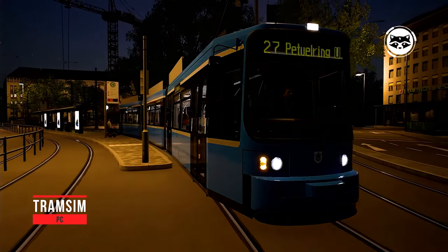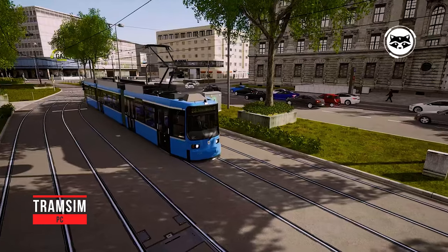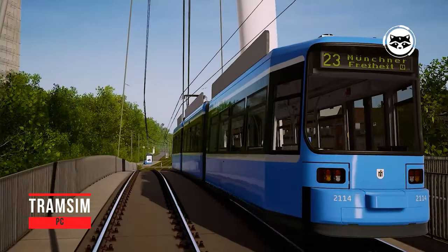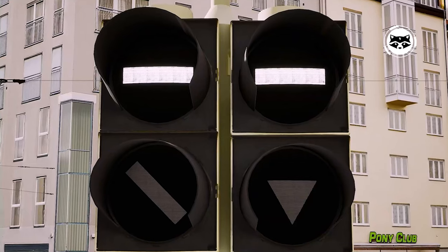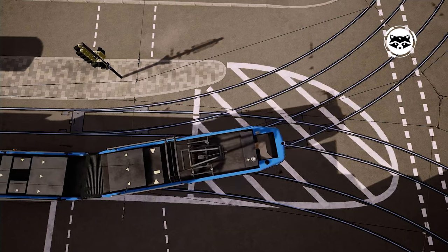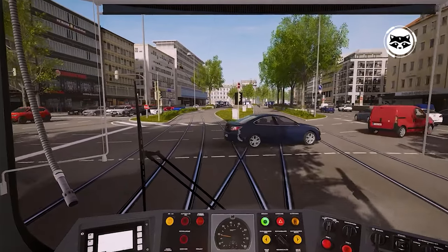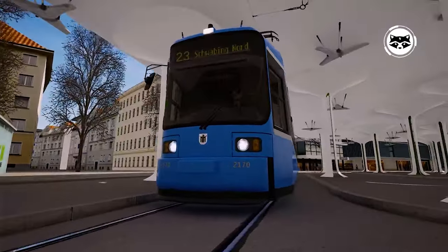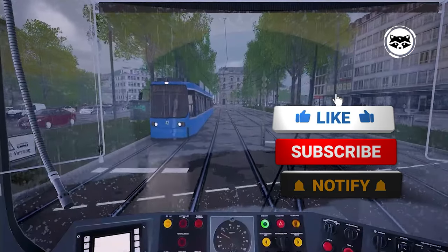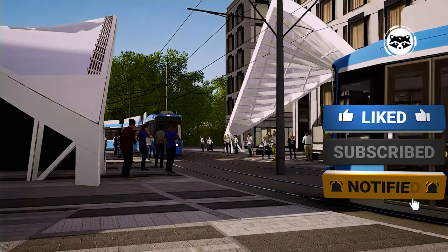Tram Sim is a modern tram simulator set in Vienna, distinguished by a juicy picture and a geometrically verified route network with a length of 25 km. Players will drive city rail vehicles, deliver passengers, participate in time-limited challenges, or ride around the open world at their own pace. The developers copied the Flexity trams in detail, down to their original noises and stop announcements, and also recreated four square kilometers of a beautiful, densely populated city with its historical center, tunnels, and recognizable architecture.